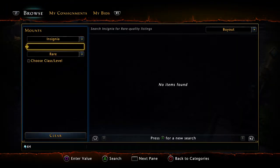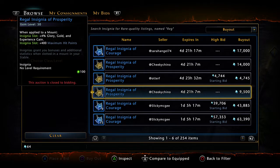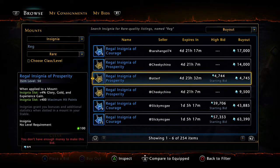You can buy the blue one, which should be cheaper. It's really good because it gives you glory and experience gain — four percent both gold and glory.